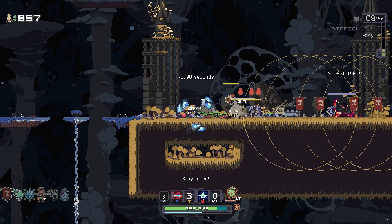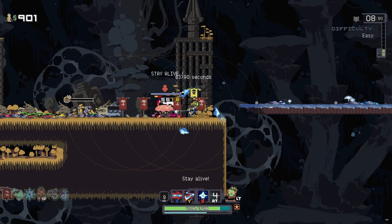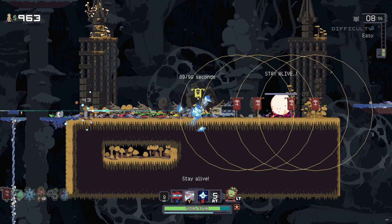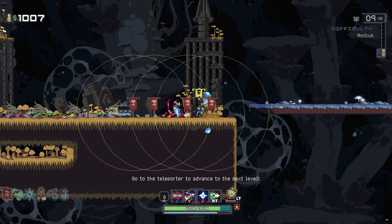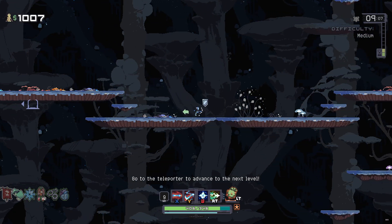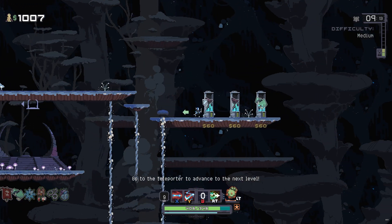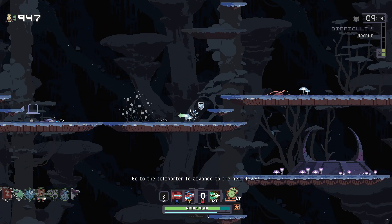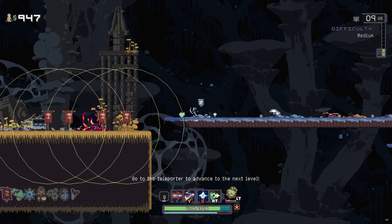After the teleporter activates and finishes, enemies stop spawning. If you have any money, it's a good time to check for chests — but don't wander too far because the timer is still moving. We're at nine minutes, and that bell sound is the difficulty going up. All enemies are now stronger, but I remember there's a tri-shop over here. We're going to grab Monster Tooth, which gives little healing bubbles when we kill enemies.